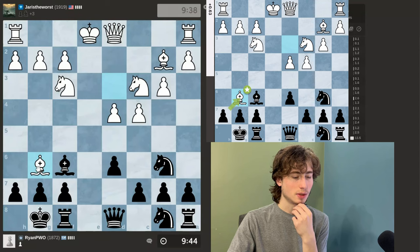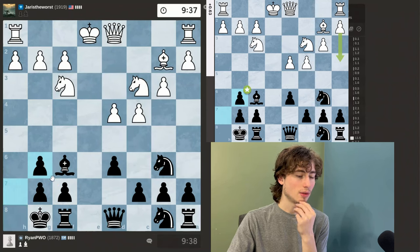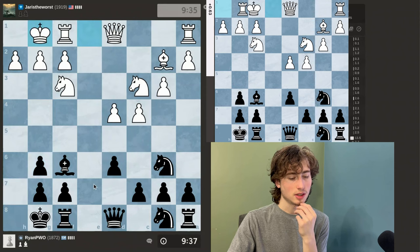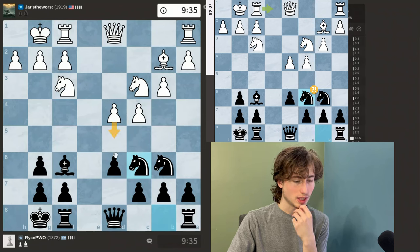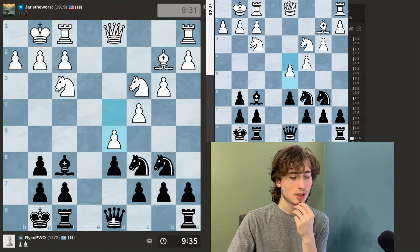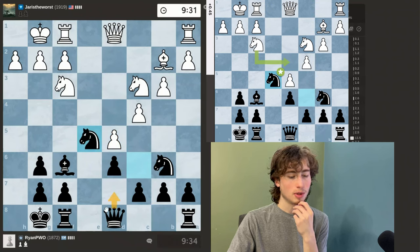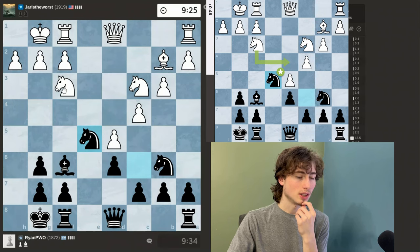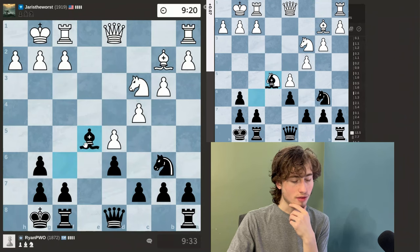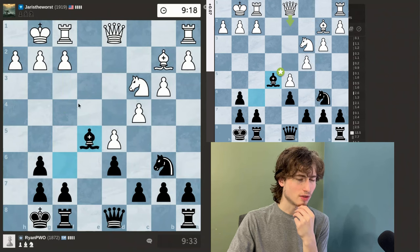I've actually seen this position many times. I could take with the F pawn, which does open up the Rook file, but I find taking with the H pawn is much easier to play. Then I'll just develop my Knight — if he attacks it, I'll move it. I'm also looking at moving my Queen up one square or moving this Rook to E8, and I think the position is still equal. If he takes, I could take with my Bishop, but then he could push F4, but I think it's fine.